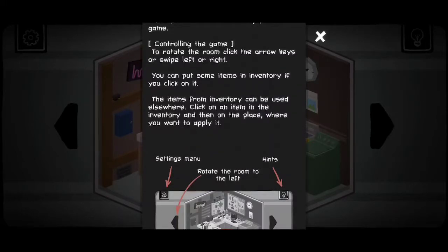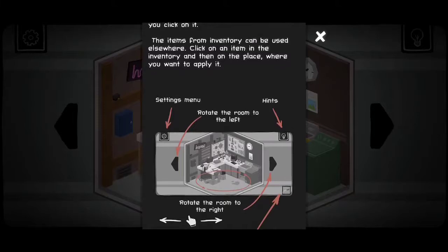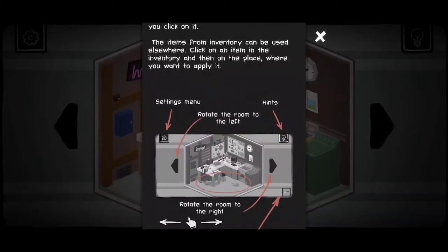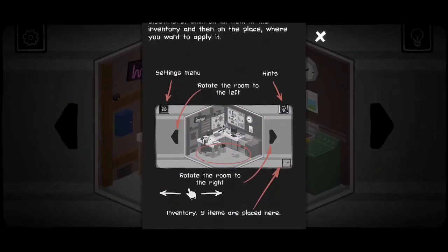Rotate with the arrows or swiping. You can put some items in inventory, and items from the inventory can be used elsewhere. Click on your inventory and then place where you want to apply it. That sounds simple enough.